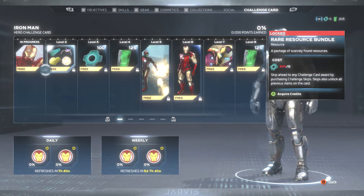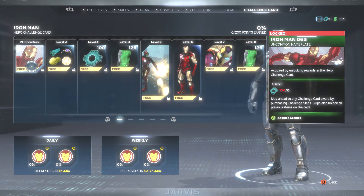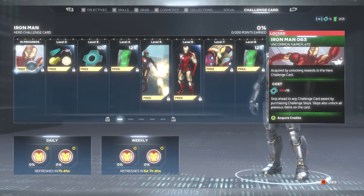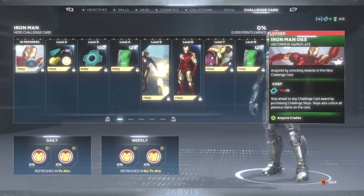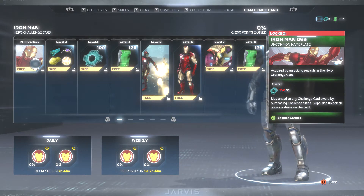So first up, we have the Iron Man nameplate. This one doesn't look too bad. Iron Man looks like he's about to either punch somebody, do an uppercut, or he's about to go ahead and send off into the sky. Definitely liking that. Not too much going on, but for a nameplate that doesn't have too much going on, it looks cool.